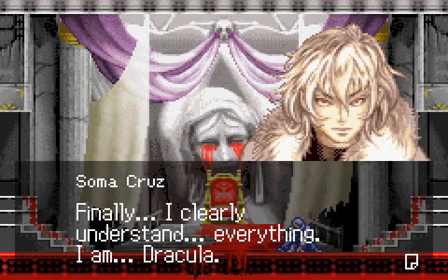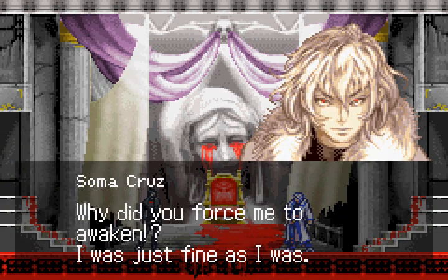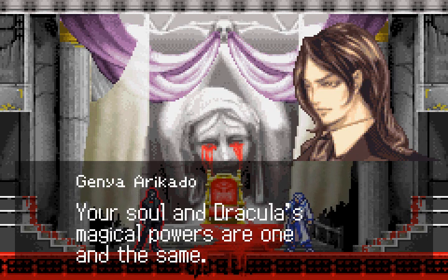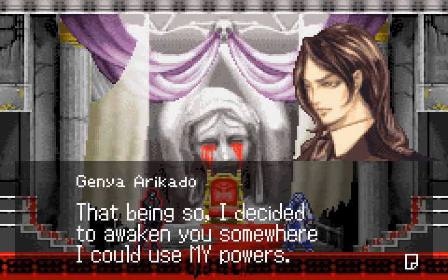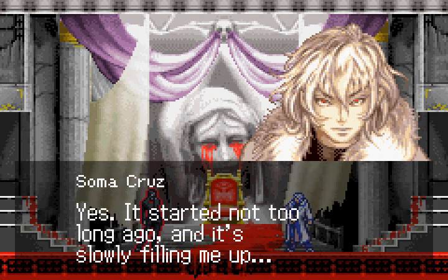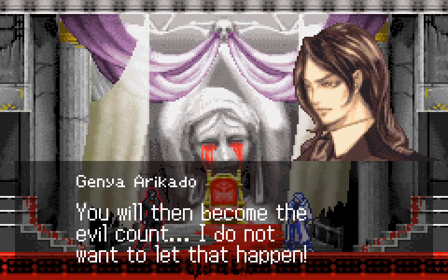Finally! I clearly understand everything. I am Dracula. Coming out, Arikado — I know you're here. Why did you force me to awaken? I was fine just as I was. You weren't supposed to come to this castle in the first place. Then why did you make me come here? Your soul and Dracula's magical powers are one and the same — no matter what we did, this day was destined to come. I decided to awaken you somewhere I could use my powers. Because you are now one with him, an evil spirit must be flowing into you. It started not too long ago and it's slowly filling me up. I'm doing all I can to keep from being consumed by it. Once you have finished absorbing all of it, his powers will be yours.